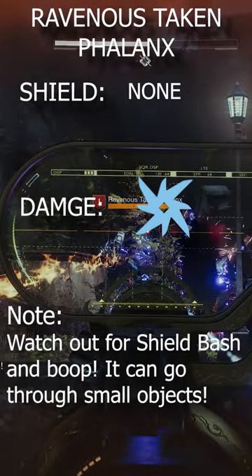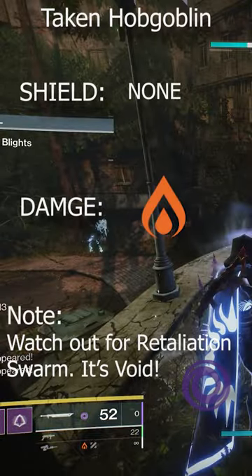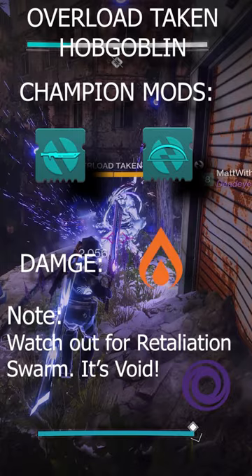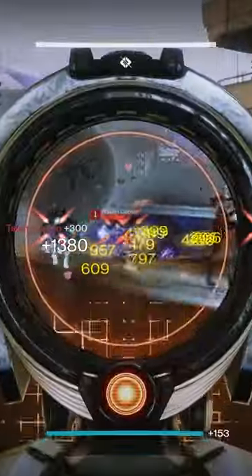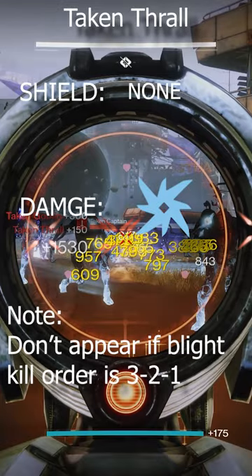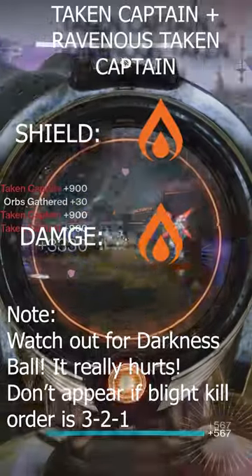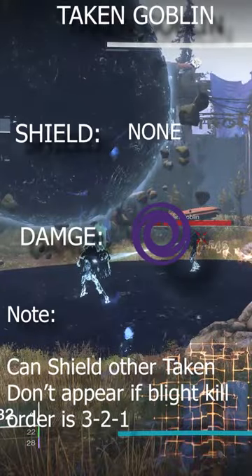There are a few Ravenous Taken Phalanxes throughout the strike — watch out for those shields. If you don't do the cheese here by killing the bubbles in the wrong way, some overload hobgoblins, Taken Thrall, normal hobgoblins, and Taken Captains will all spawn. This can all be skipped by killing the blights backwards.